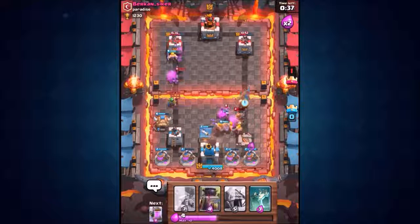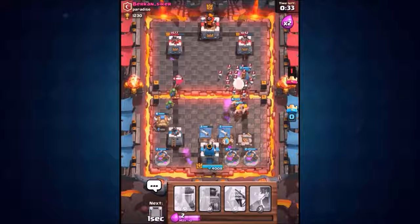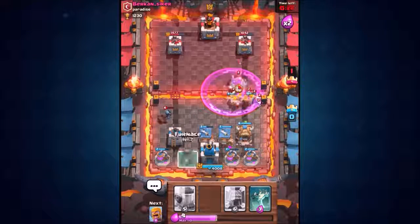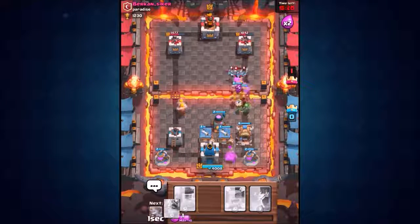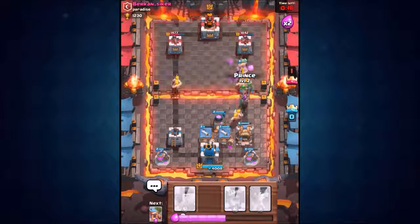We need to take down that tower on the right hand side to make sure we don't lose this battle. Going to chuck down the second barbarian hut — let's see if we can really start to push up. Chuck down a goblin hut as well. There are only 30 seconds left in this game guys, we're going to chuck down the furnace. Those spear goblins taking out the minions in the air.